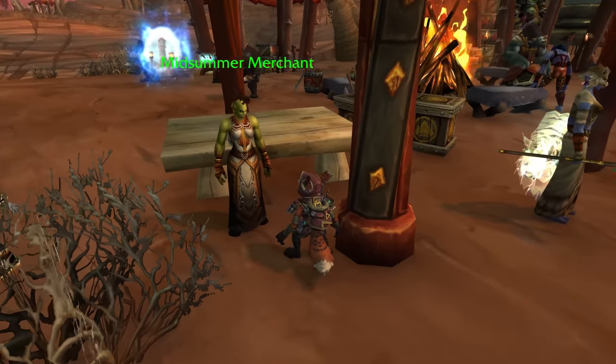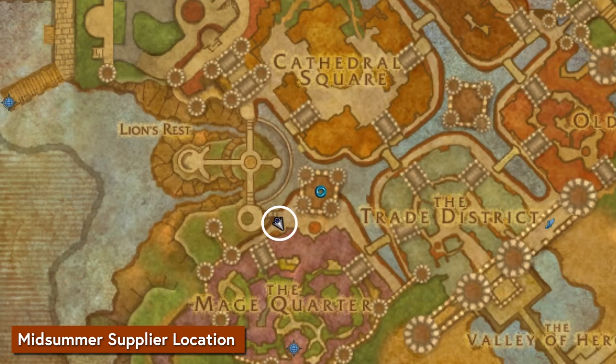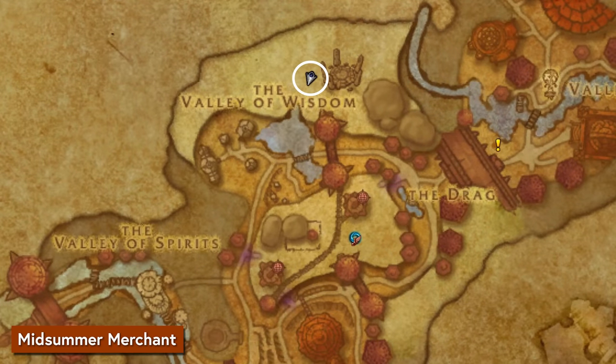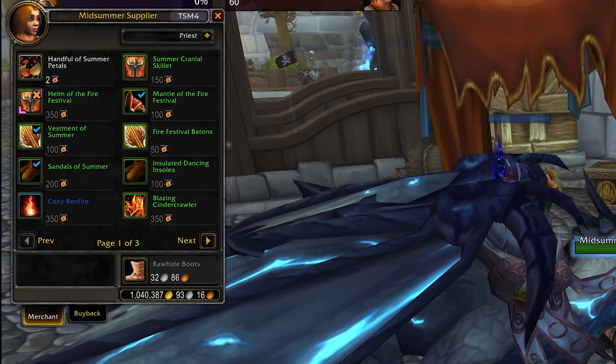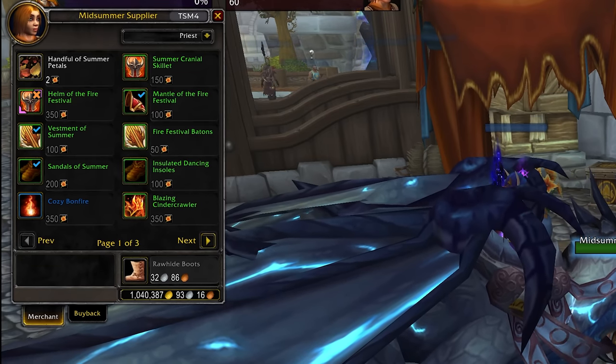When you're ready to shop, you can find holiday vendors in the Festival areas of major cities. Alliance has a Midsummer supplier located in Stormwind, near the Stockade's entrance. And Horde can find their Midsummer Merchant vendor in Orgrimmar. There's also plenty of toys and pets from previous years on these vendors, all for Burning Blossoms, so check your collections and see if you're missing anything cool.